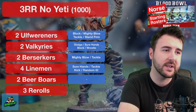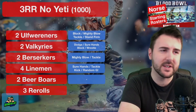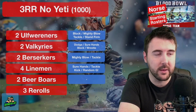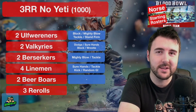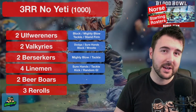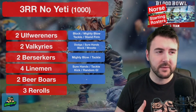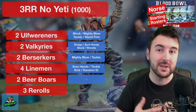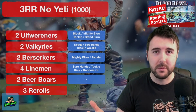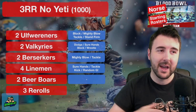Three rerolls without the Yeti: two Ulf Wurreners, two Valkyries, and we get two Berserkers on this roster with four linemen, two Beer Boars, and three rerolls — that's 12 players including both Beer Boars. The Ulf Wurreners are still your heavy hitters, now backed up by those Berserkers. With Ulf Wurreners having Strength access, Guard on them can be quite beneficial, letting those Berserkers strike effectively too. Essentially you get four frenzied Blitzers: two are Strength 3 with Block and two are Strength 4 with no Block — a great mix.